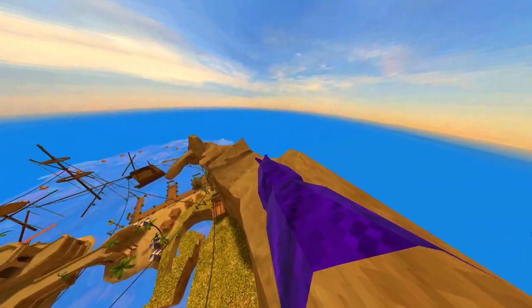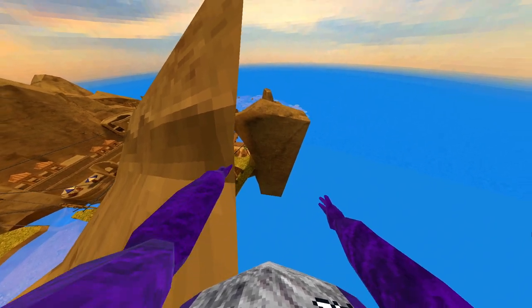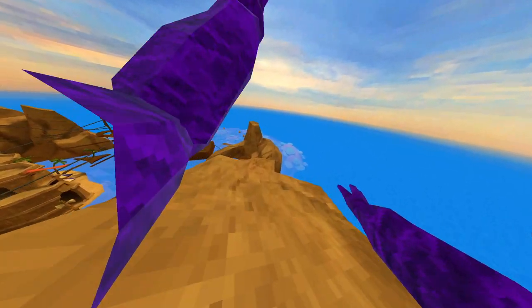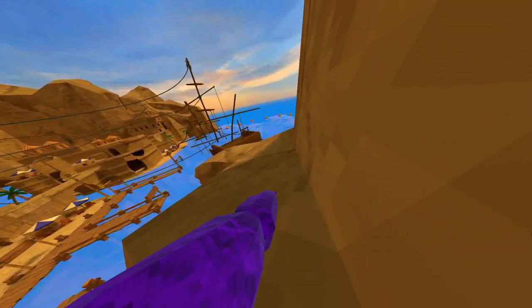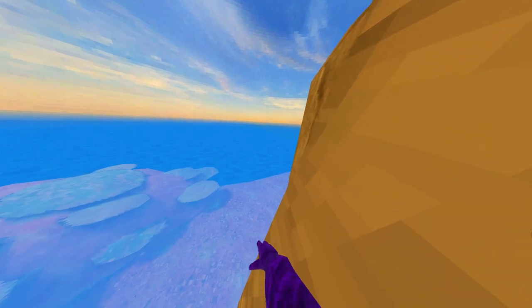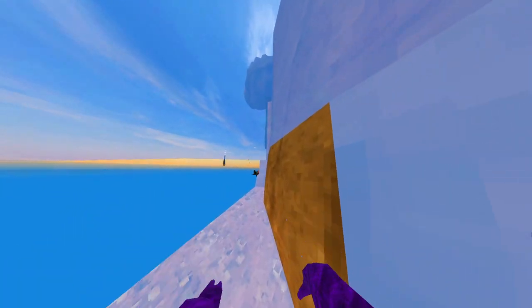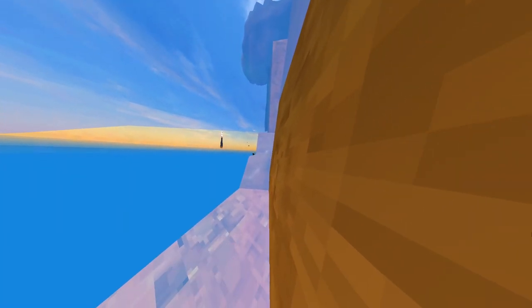I can also go over here — whoa, I don't want to go down there. Long jump back. You can't usually get up here. Glitch boring. So I can just get up here.